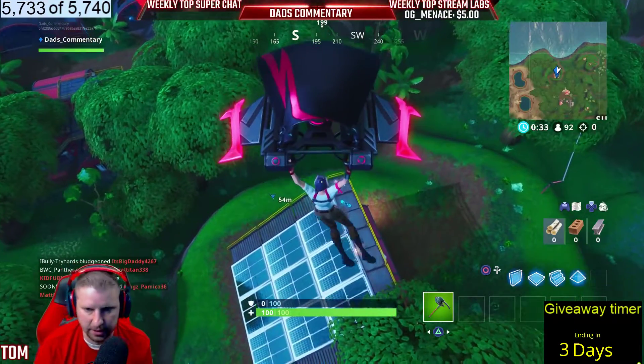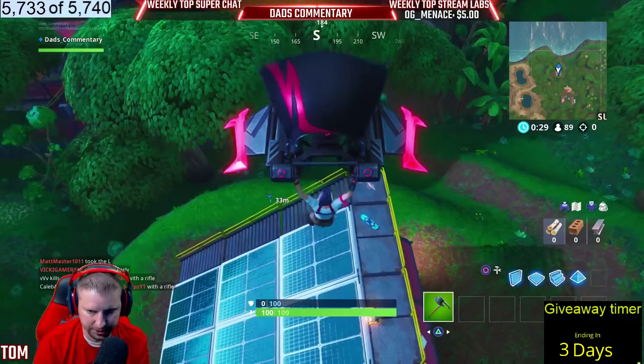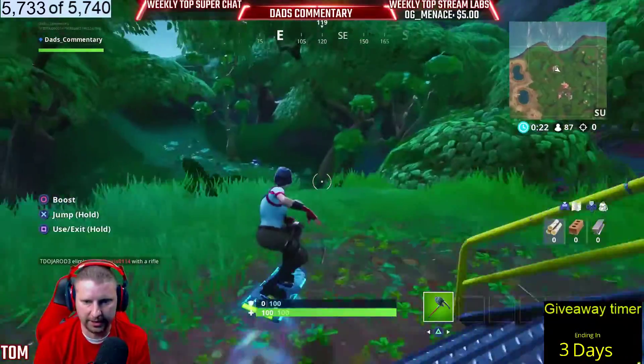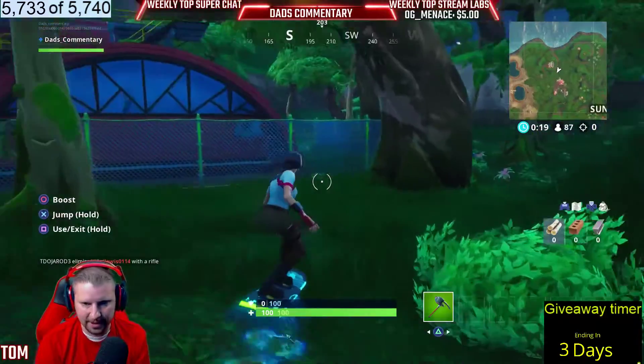So you grab this hoverboard right here when you land, and you're going to shoot right over here and grab a baller. So this is going to be pretty quick. Once I grab this, and hopefully you already got this down here, you're just going to go right over here like this, and you're not going to hit that tree — you're going to be a lot better driver than me.